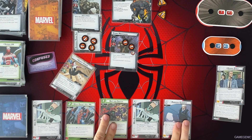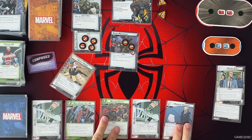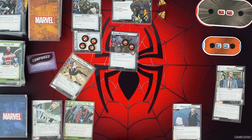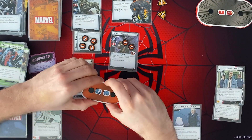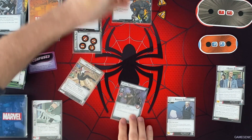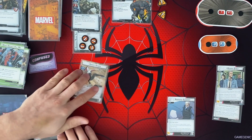I'm going to pay these 2 for What Doesn't Kill Me — heal 2 damage from the hero and ready your hero. So we're going to get up to 8 health. We're readied. I'm going to attack again and just get rid of this minion. And my next turn, I'm going to play one of these web bracelets.